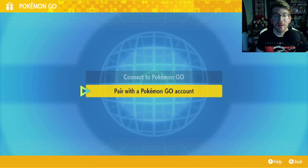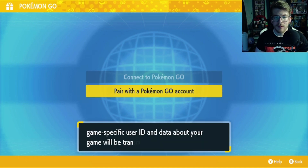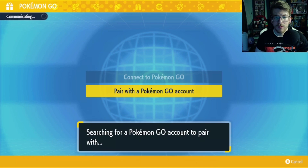Now, next you're going to select Pair with the Pokemon Go account, and then hit... Now, as it's searching, you're going to want to go over to your phone.